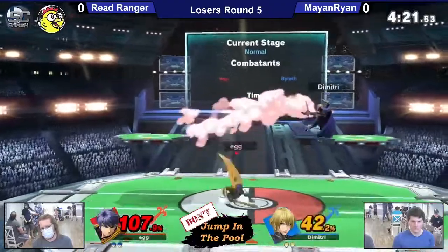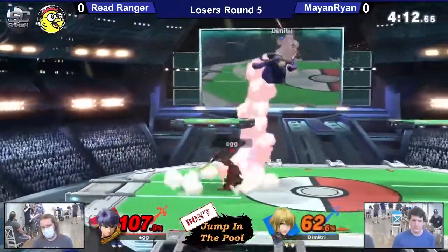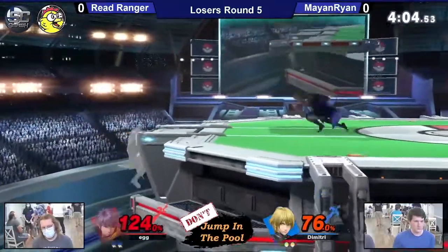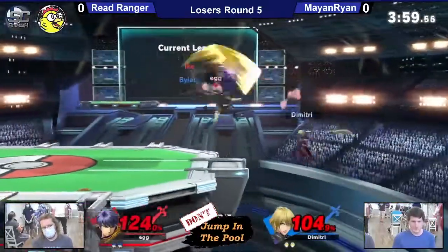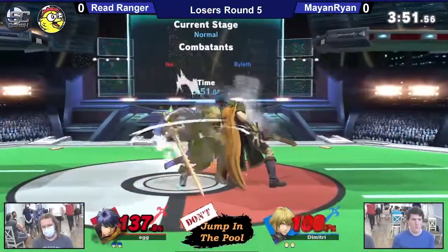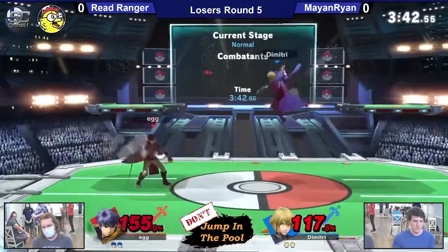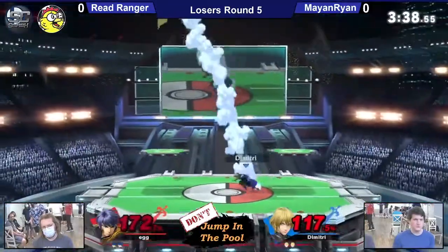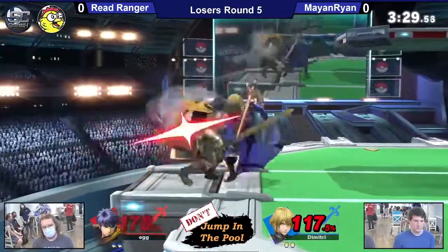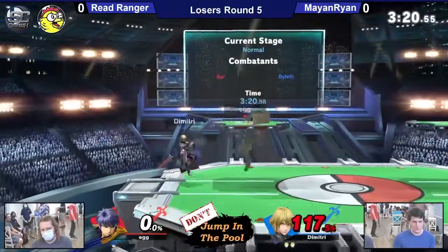Up throw gonna send Freedranger off. Freedranger gonna have the juggle position. Violet stuck on the platform. Nair, forward air. At 100%, as I said before, Ike struggles less to get a kill. He's going to the other side of the stage and having to fight his way back. Just not able to get that kill. That side B, well spaced, but not gonna kill yet. Violet's not really having too much to counteract Ike's recovery. They do have forward smash for the aether, but that's about it.